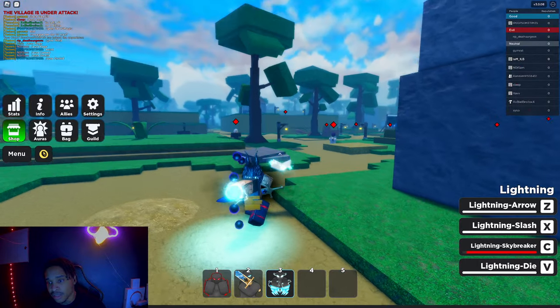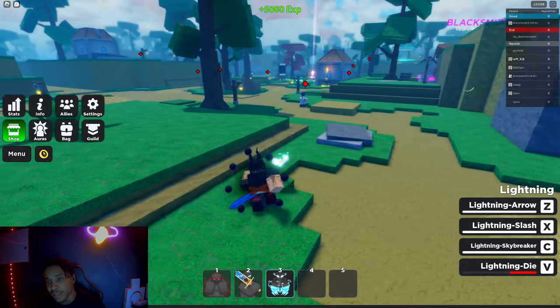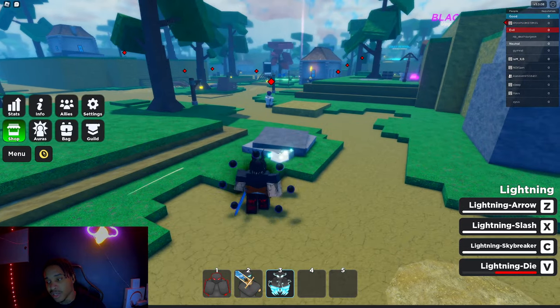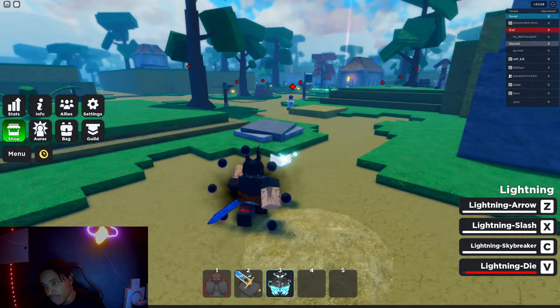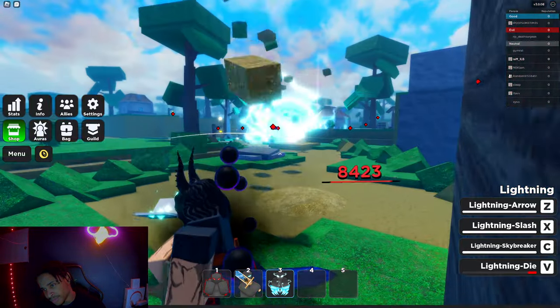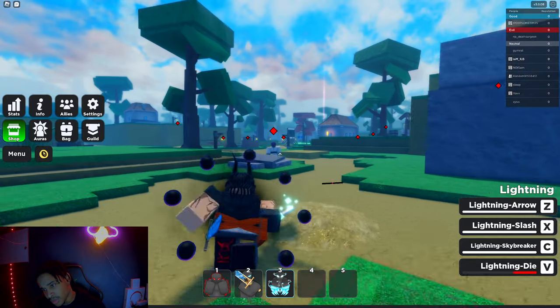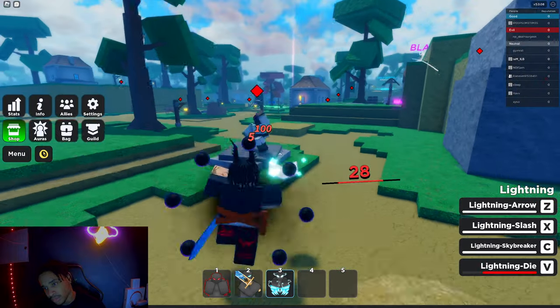So this is the ability that I wanted to see. Basically it doesn't explode, but whatever it's in its path it's going to just run through it. We're going to send it this way and see how many NPCs we hit with it. That's insane.